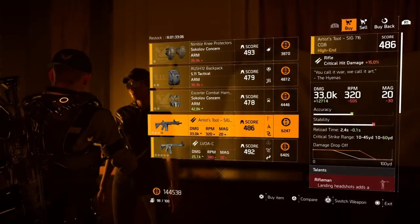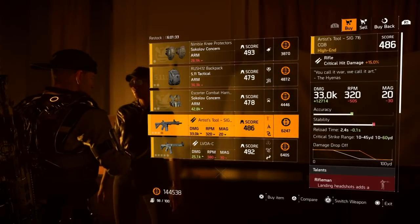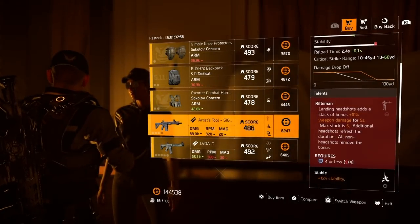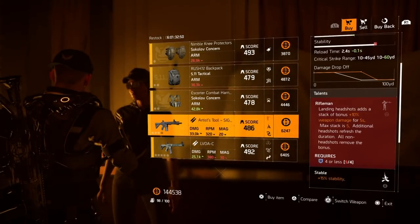Its description says 'You call it war, we call it art' — The Hyenas. So this is basically a Hyenas SIG. It is a rifle and it has Riflemen on it: landing headshots adds a stacking bonus of plus 10% weapon damage for 5 seconds, max stack is 5, and additional headshots refresh the duration.